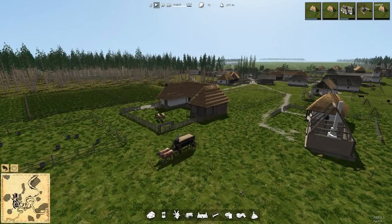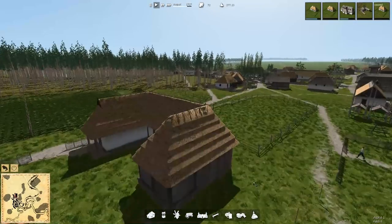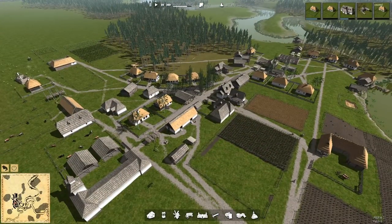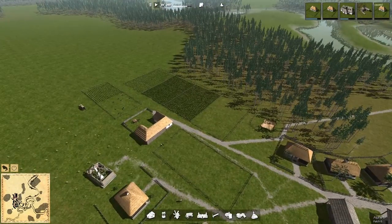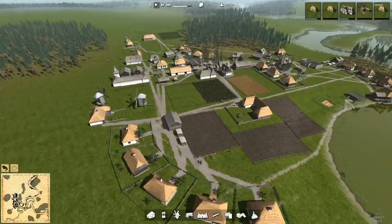Hey folks, this is Noble Rambler and welcome back to Ostrov. Patch 6 just arrived. So where were we last time? We're in August of 1727, so we've got the harvest coming in. We've got our two farms up and running and never enough workers to do the job, that's for sure.